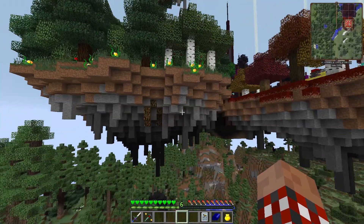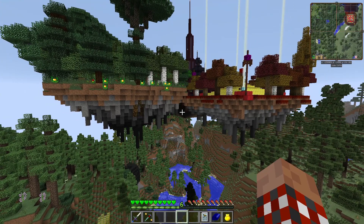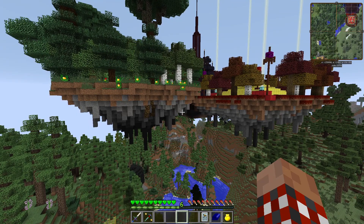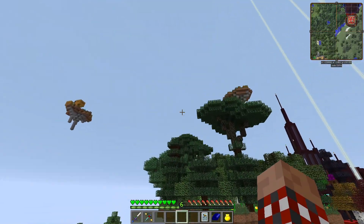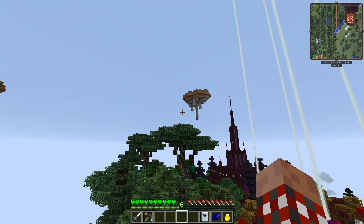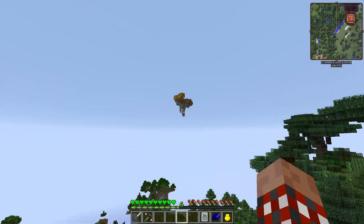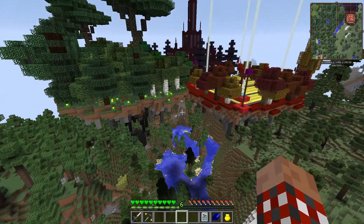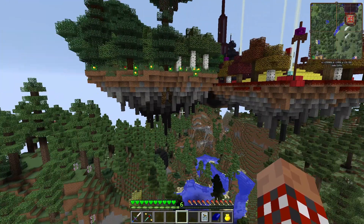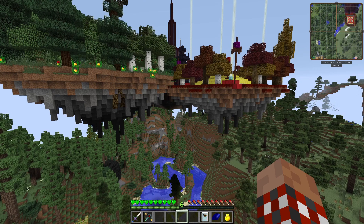If we take a look here on the Feed the Beast Infinity Evolved Expert Mode server, I made a couple of floating islands over here just because I like them. And I made a couple more — one over there, another one over here — just because I wanted to breed some bees and that's the wrong biome. So I moved over there, and that's a much better biome. But there's a simple rule I go through with making these islands that allows me to just kind of generate them on the fly as I need.